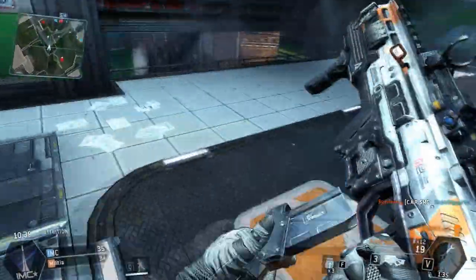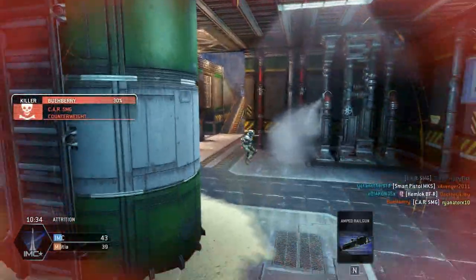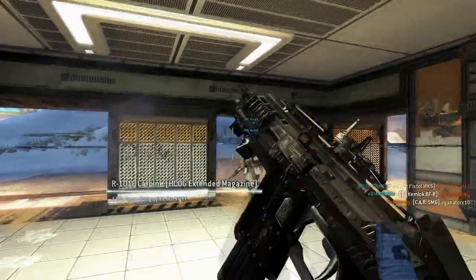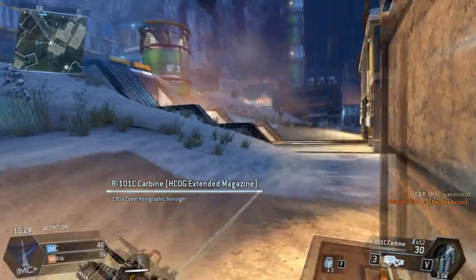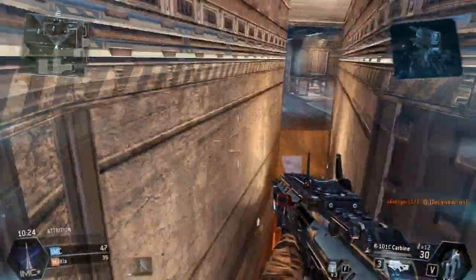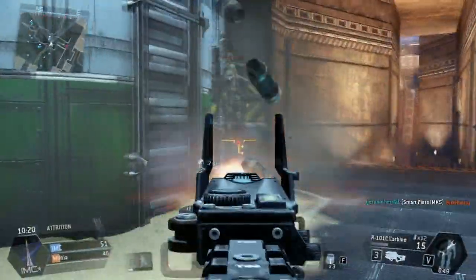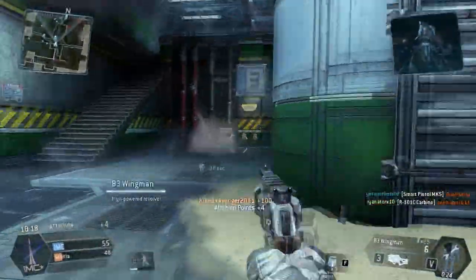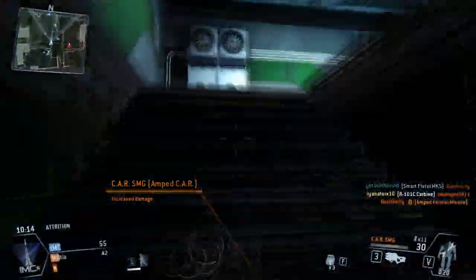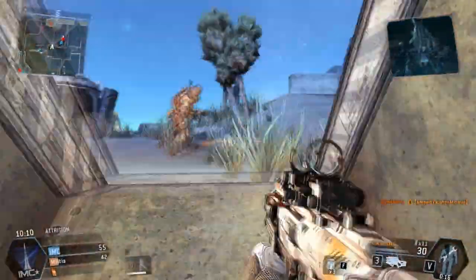The maps for IMC Rising, especially Sandtrap, seem to focus on two things: wide open Titan-on-Titan battles, lots of wall running, and close quarter pilot battles. Like, wide open close quarter pilot battles. Just got him, and I got my Amped CAR back. Thank goodness, didn't want to lose this baby. Gonna reload both guns and head back outside.